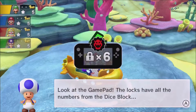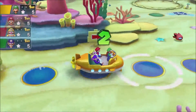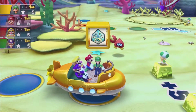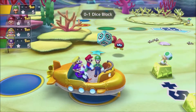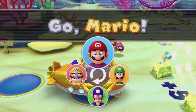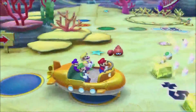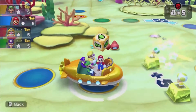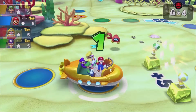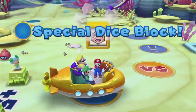Mario Party 10 does not play as I remember Mario Party. The first big change is that instead of players going around the board separately, the group of players each contributes towards moving to the end of the current game board's path. The second instantly noticeable change is that instead of collecting coins to buy the most stars, you're collecting mini stars throughout the entire game. Whoever has the most mini stars by the end of the board is the winner. Not horrible changes — I found that Mario Party 9 was the first game in the series to start this new trend — just different than what I was expecting.